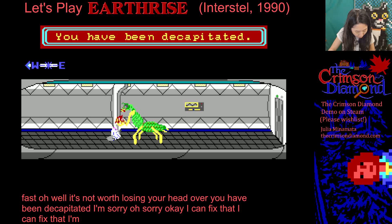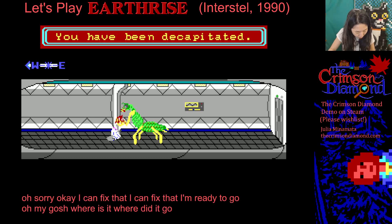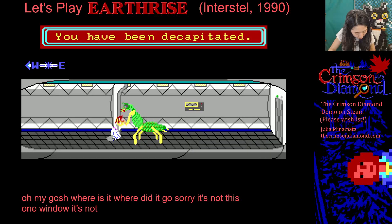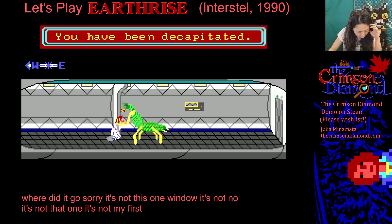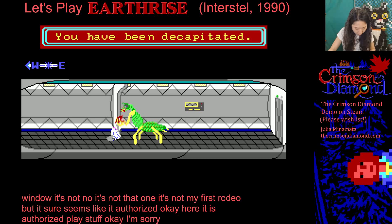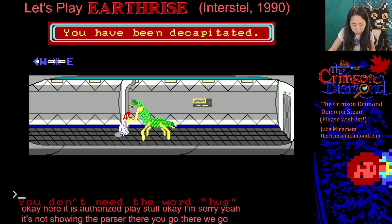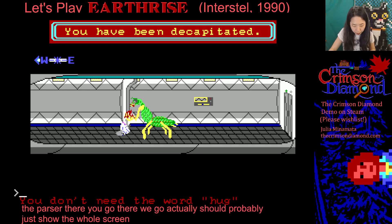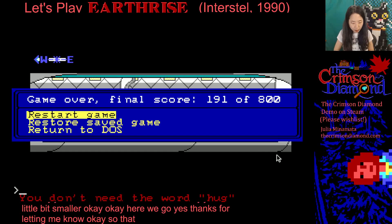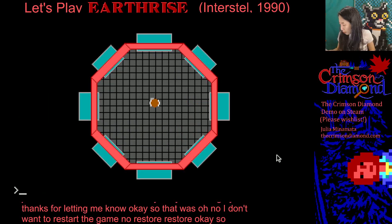I can fix that. Where'd it go? Sorry, it's not this one. It's not my first rodeo but it sure seems like it. Earthrise — okay, here it is. Okay, it's not showing the parser. There we go. So that was — oh no, I didn't want to restart the game. Restore. So now we know what's down that way. We're not going to go that way again. We're going to go down the final frontier — southeast.